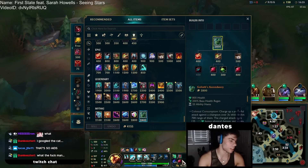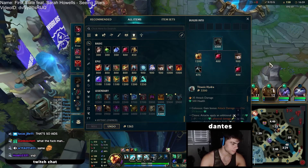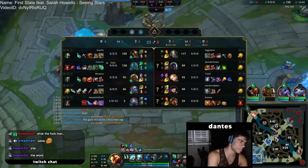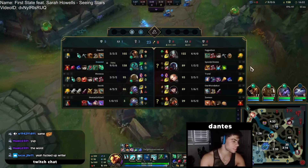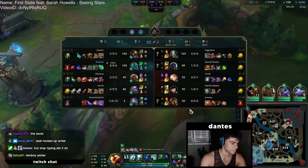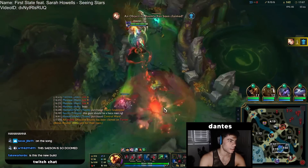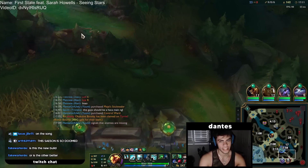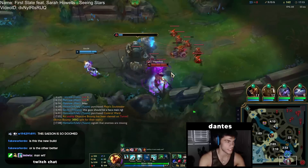Now let's grab Goliath's Ascendancy and then build Titanic Hydra. If the game lasts long enough, after Titanic we go Fimblewinter. So 1% increased health and 6% champion size for every legendary item — let's do the tank vs tank matchup. And now the bugged Hecarim and Blastkorn interaction is twice as cancerous to deal with.